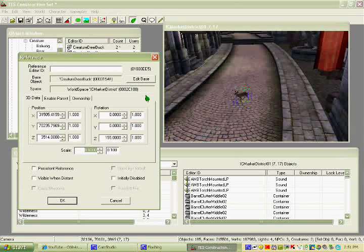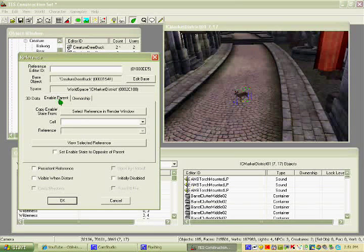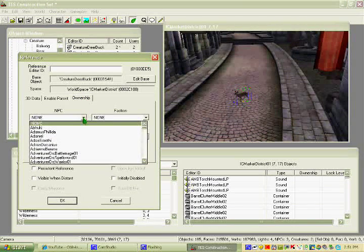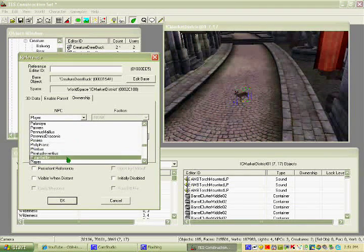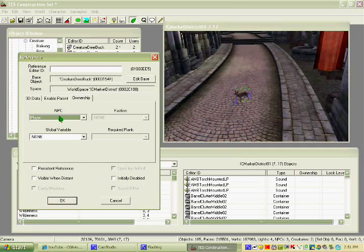And this is the most important part: click the little tab that says Ownership. Click the scroll-down button for NPC, have your mouse there, and type 'PL' — it'll come up to a spot that says Player. Click that — that's you. So NPC says Player, meaning you own this deer, so it won't attack you or run away from you when you go near it.